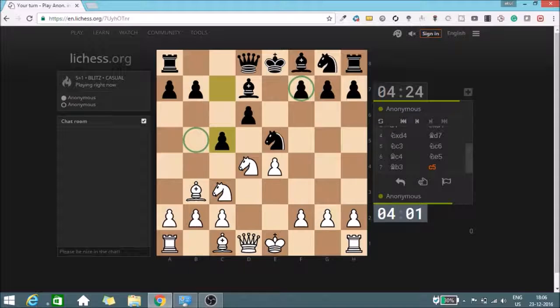After knight b5 I'm hitting the knight, hitting the bishop, hitting the pawn on d6, but then my knight would have to go back after a6. So the other move I'm considering is knight f5, which I will play, because now if something like g6 is played I can retreat my knight to e3 and then to the hole on d5.